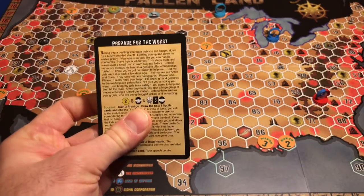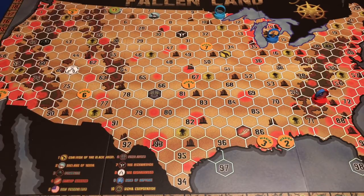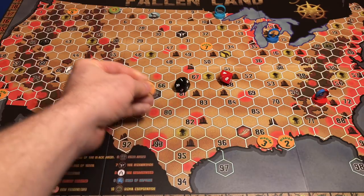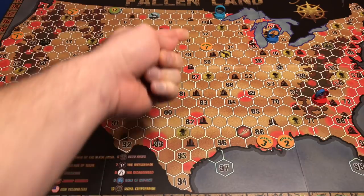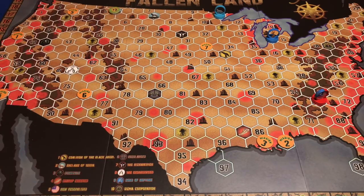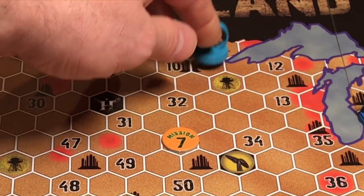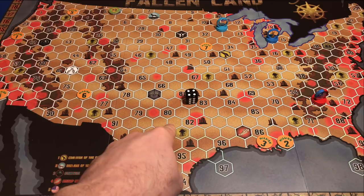Now that we successfully completed this mission, we put it in the mission discard pile and remove this token, replacing it somewhere on the board — there are always seven missions available. We roll and get 41, placing mission one over in Oregon/California, quite a ways away. We still have one week left since we got this mission for free. We used one week to move, two weeks for the resource deed, so we have one more week. We'll do another move action, rolling d6 and adding three — we got four, giving us seven total movement. We move six spaces, ending our movement. That's the end of our first month in the fallen land.